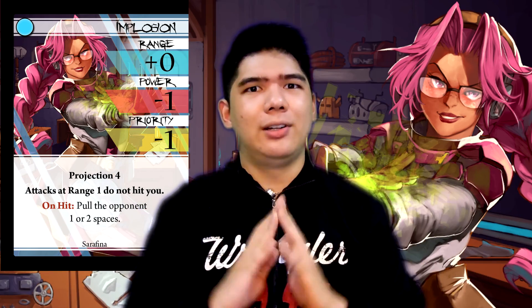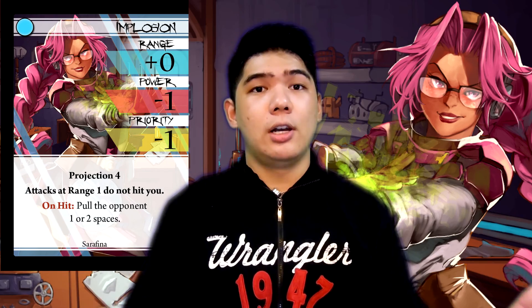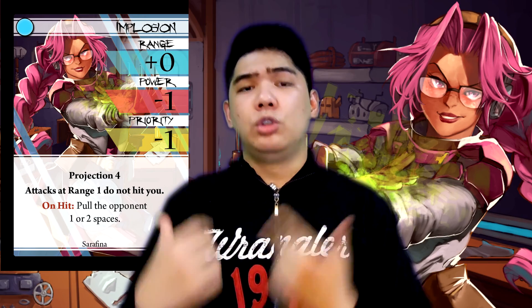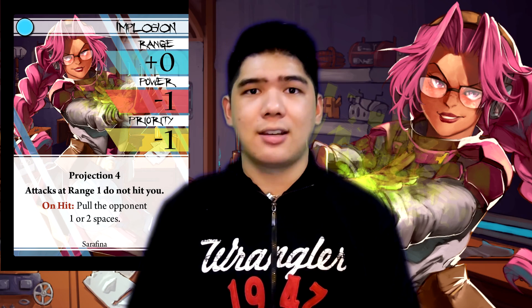Implosion is really good at literally everything Serafina wants to do. It allows her to dodge opponents effectively. It allows her to threaten opponents at two ranges. And it allows her to set up for the next beat. Implosion is literally Serafina's best style — not in terms of stats, but in terms of versatility and outright power. So don't underestimate Implosion just because of its low stats; its versatility can and will surprise you.